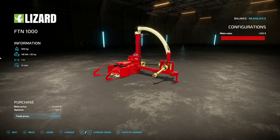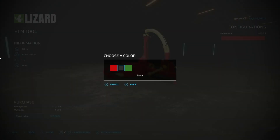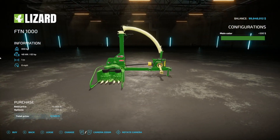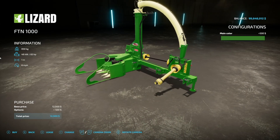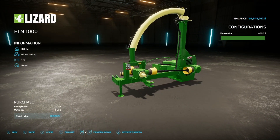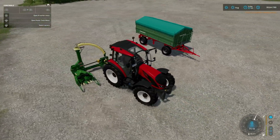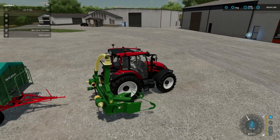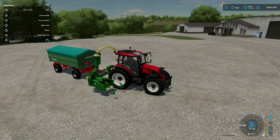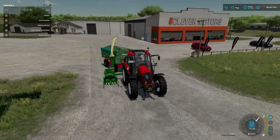Next is a forage harvester - the Lizard FTN 1000. Requires 65 horsepower, one meter working width or one row of corn, six miles per hour max speed. Main color options are red, black, and green. Your tractor hooks up to the front and there's a trailer hitch with PTO pass-through on the back. Hook up your trailer, drop it down, open up the rear, and wherever you go it will blow into your trailer. A little forage harvester - very cool.